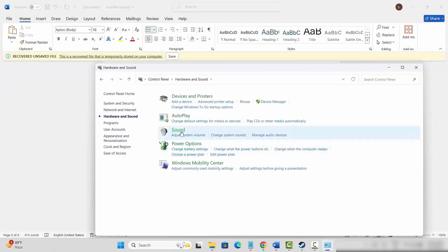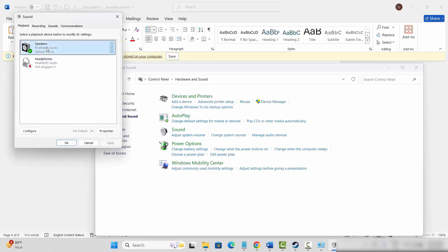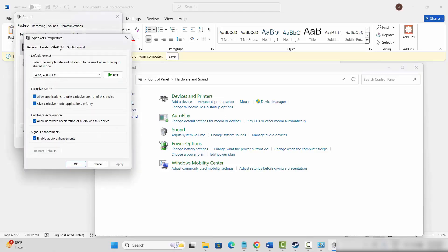Then select your speakers, right-click on it, click on Properties, then click on Advanced. Here you need to select each of the formats and test it, then hit Apply and OK, and after that check if the problem is resolved or not.